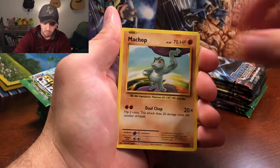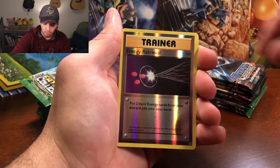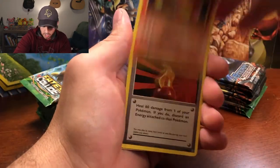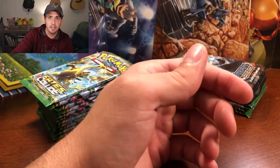Doduo, Pikachu, Machop, Growlithe, Onyx, Energy Retrieval as the reverse holo, and Dewgong Rare Non-Holographic. Nothing good out of these Evolutions packs, which is alright — because I got two Raticates.